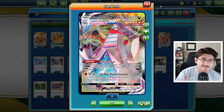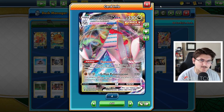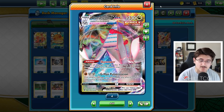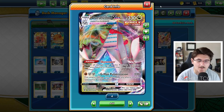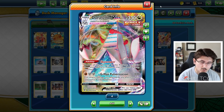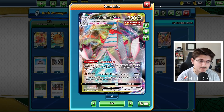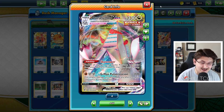Getting right into it — Duraludon VMAX. Super cool VMAX Pokemon here. 330 HP, so a pretty big Pokemon. No weakness and no resistance, definitely going to be pretty good. Retreat cost of 3, so we've got to watch out for Sylveon decks. But we have the ability Skyscraper. This reads: prevent all damage done to this Pokemon by attacks from your opponent's active Pokemon.